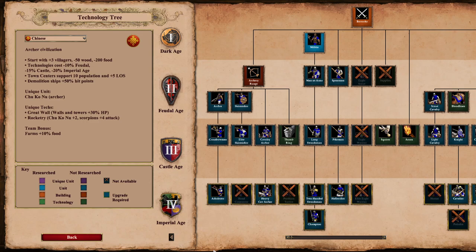The Chinese are an archery civilization where you start with 3 additional villagers, 50 less wood, and 200 less food. Technologies cost 10% less in Feudal, 15% less in Castle, and 20% less in Imperial Age. Town centers support 10 population and grant you an additional 5 lines of sight. Then you have some unique bonuses and technologies that could be useful in other scenarios.